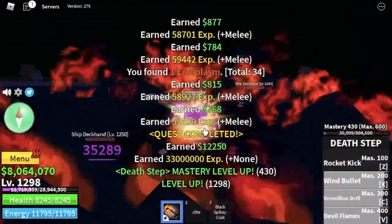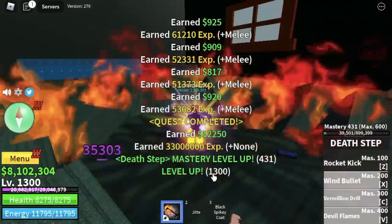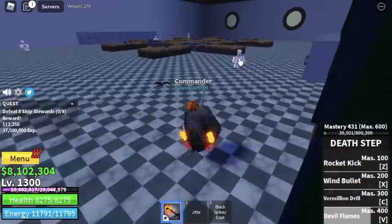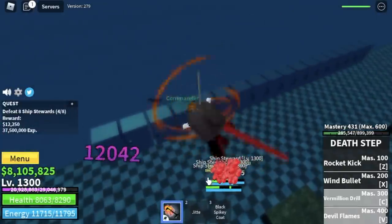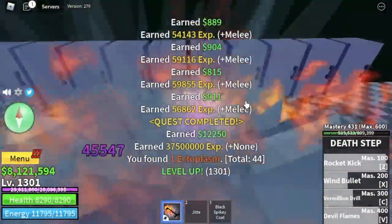You're gonna do this until you reach level 1300. Next up, the Ship Stewards. Now I hope that you know the drill — we're gonna use the Vermillion Drill, the Wind Bullet, and some left clicks to defeat these mobs.